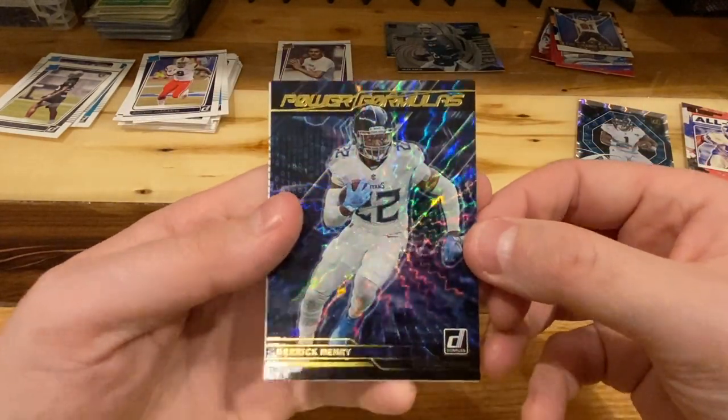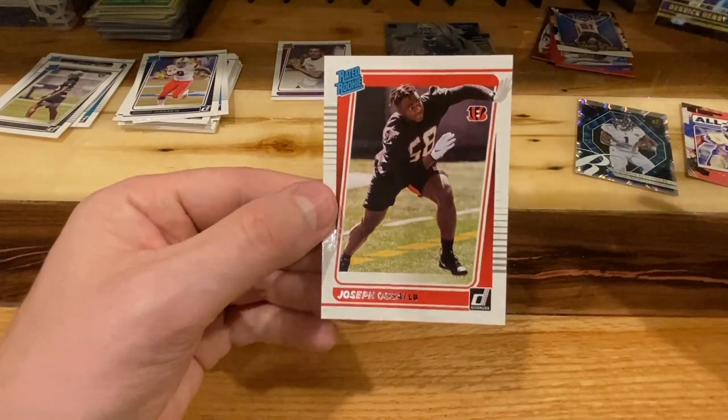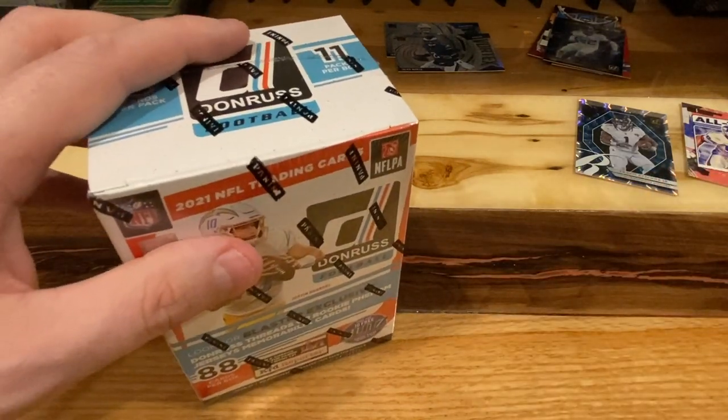We got a Power Formulas Derrick Henry — love these inserts. And we got a Joseph Ossai. I thought it was Ja'Marr Chase from the back — not as exciting. All right, on to the next box — box three.